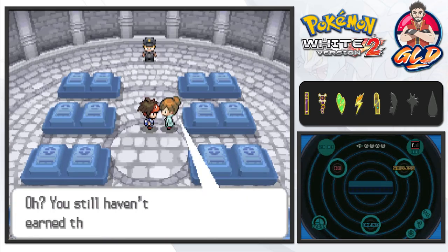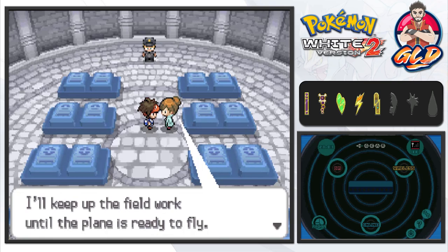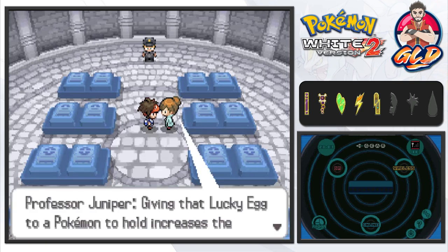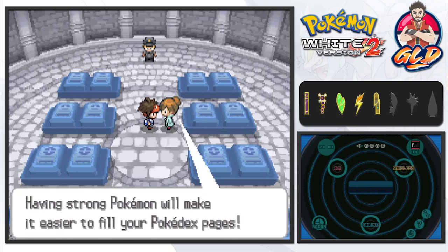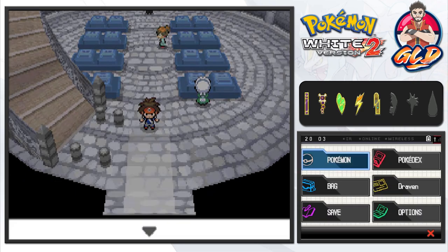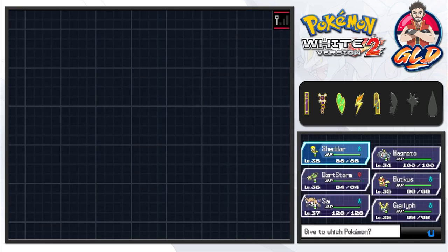Professor Juniper says: 'Hi there, how are things with Skyla? Oh, you still haven't earned the gym badge yet? Well, I'll keep up the field work until the plane is ready to fly. Why don't you try using this?' And we grab ourselves a Lucky Egg, which is a very useful item — giving the Lucky Egg to a Pokémon to hold increases the amount of experience points received in battle. A strong Pokémon will make it easier to fill your Pokédex.